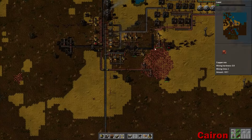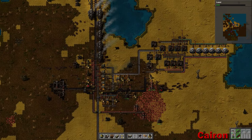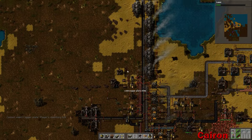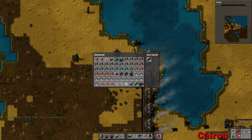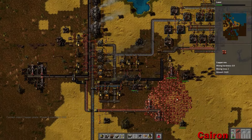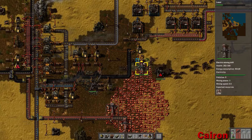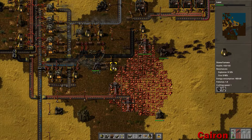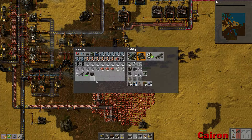Alright, so we'll do that. Do I have any drills? We need electronic circuits, so I need some copper. We'll head back up here, grab a couple of copper plates. And we'll refill — actually you can probably grab a couple of plates from here. And we're full. So I'm just going to dump some ammo into these guys. We'll repair this.